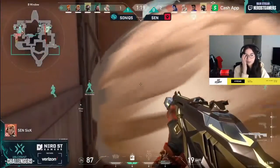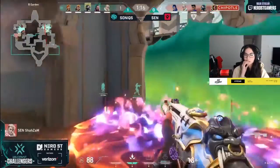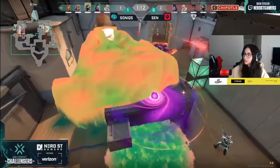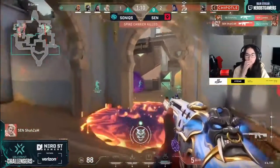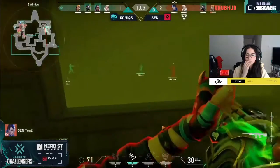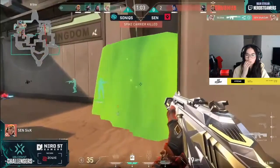He runs right in the middle of everyone, TPs away, and has essentially dragged away all this pressure away from hookah. At the exact same time going up too — it's a plethora of util right in the middle of this B-site and it's an absolute mob. Sick is still in that back line. Bob and Dizzy have left — Sentinels now have full control.